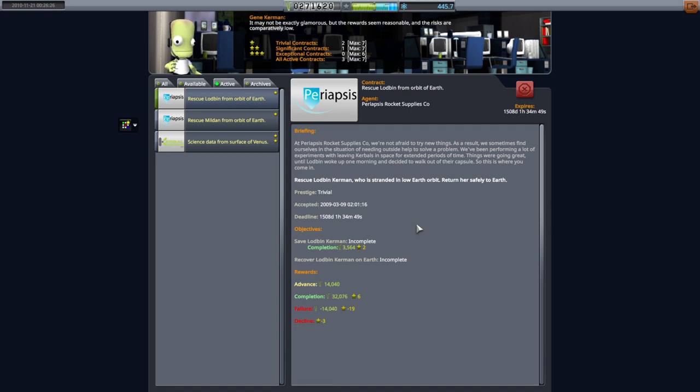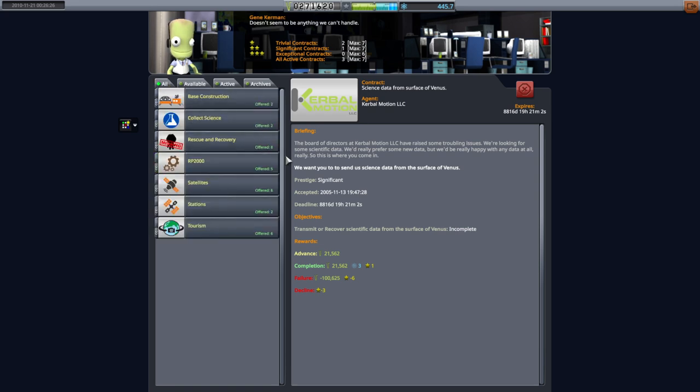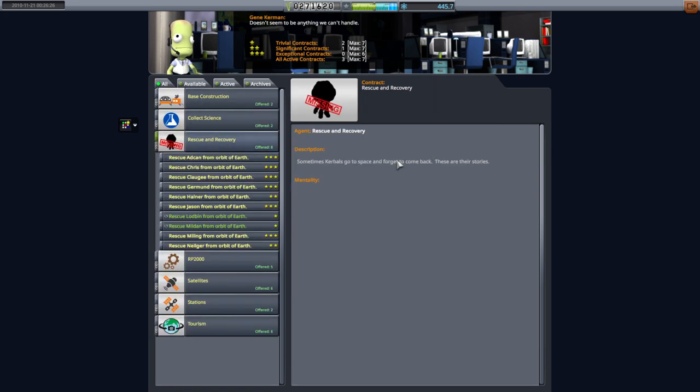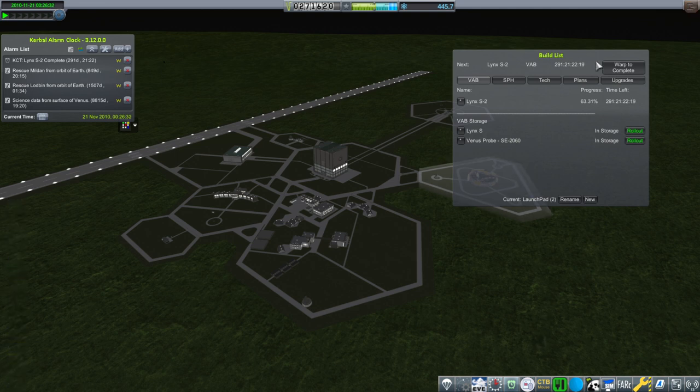The issue is their orbits are not only equatorial, but also slightly in the atmosphere, which is not good at all. And then we just have the Venus contract. But if we can do it, we can do it. Also, this sort of rocket would be able to do the lunar flyby mission, so we're basically testing a lunar flyby rocket right now with this.